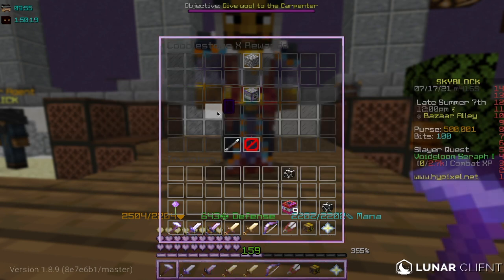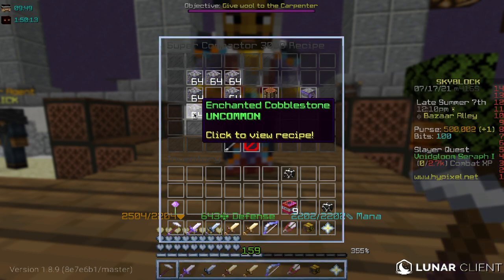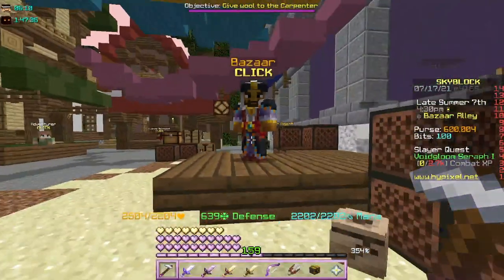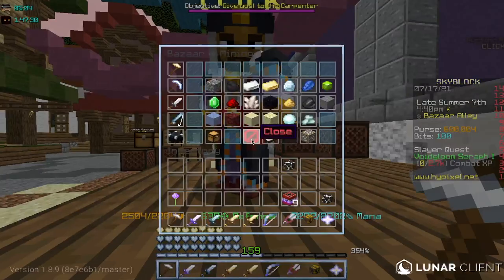You will need the recipe for supercompactors. As you can see, I'm starting out with 600,000 coins.